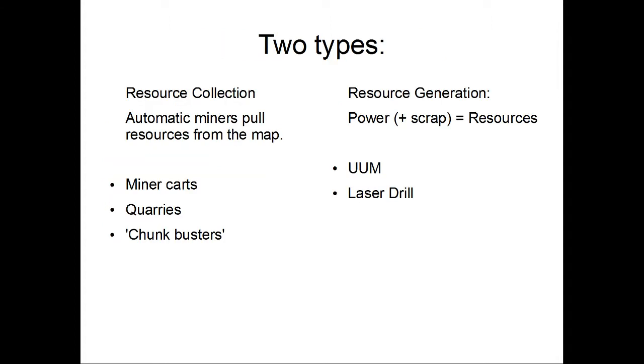However, there are two types: resource collection and resource generation. Resource collection is any sort of automatic miner that will physically pull resources from the map and stick them in a chest — this includes minecart miners, quarries, chunk busters, frame contraptions, anything like that. Resource generation is pretty much anything that follows the formula of power plus an optional scrap equals resources — this is your UU matter mechanic and your laser drills.